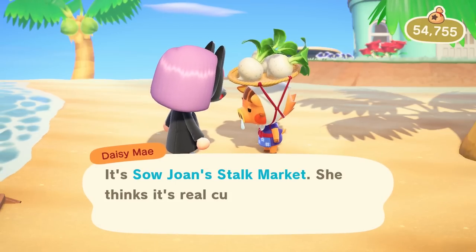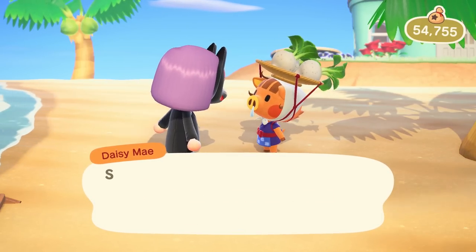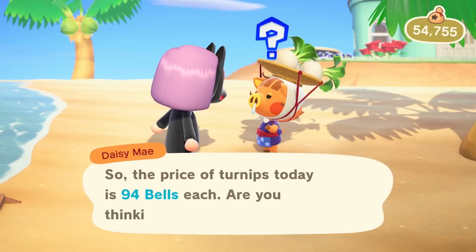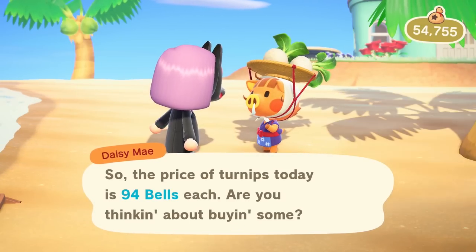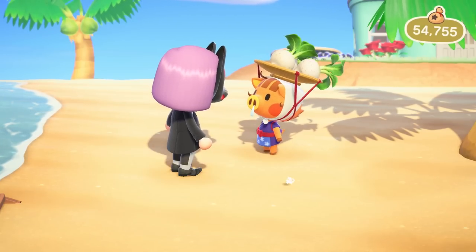Every Sunday, Daisy Mae will head into your New Horizons town to sell you turnips at a flat rate, which you then have a week to sell at Nook's Cranny before they expire. The prices fluctuate every day, sometimes for the better and sometimes for the worse.